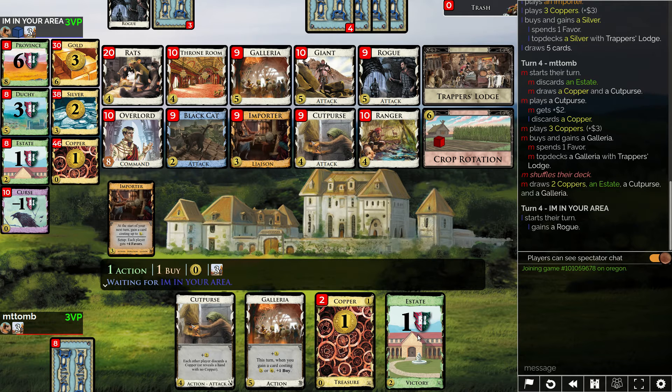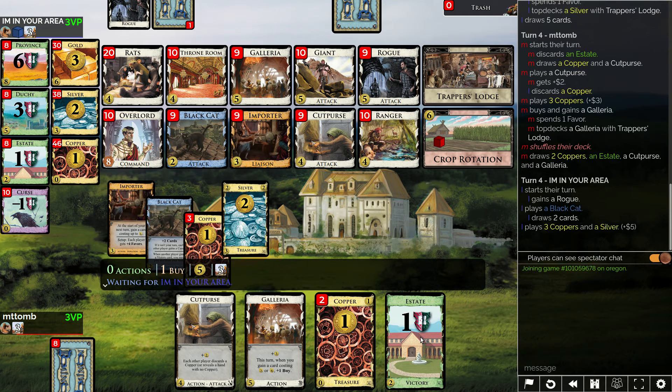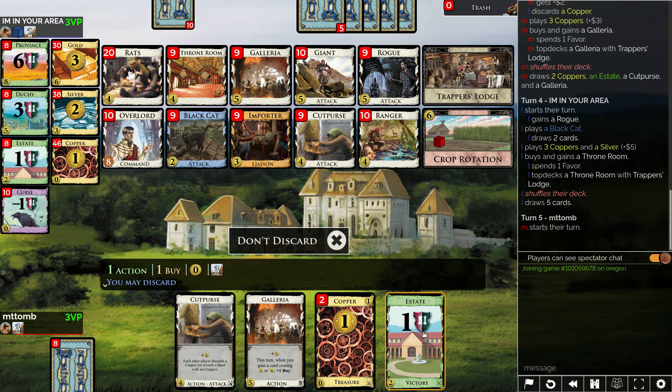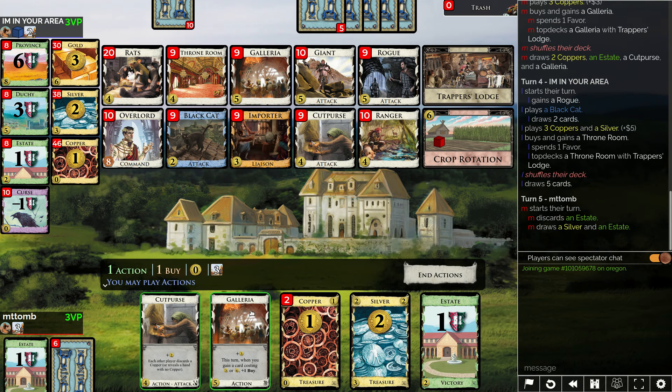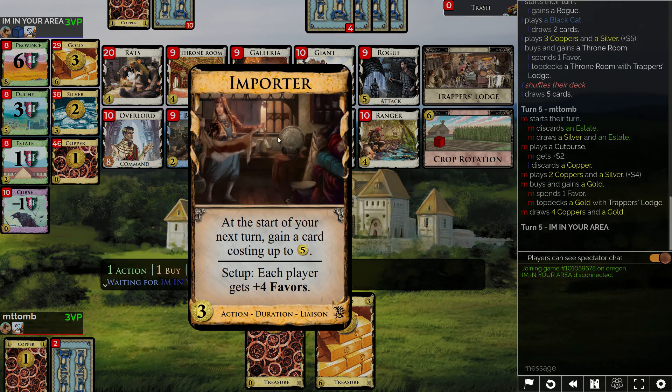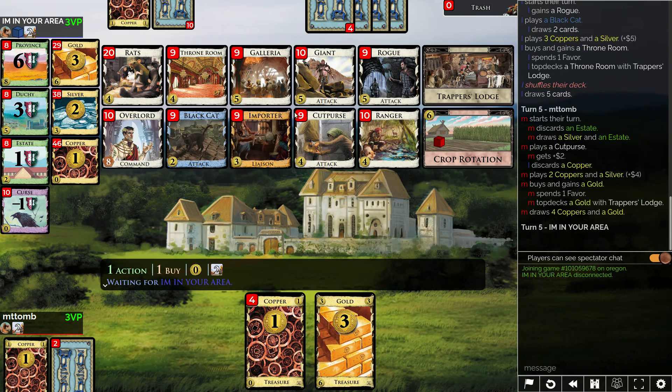Opponent's going for rogue — okay, sounds like maybe I should go for rogue too. Do I want seven or is six good enough? I think six is good enough — yeah, let's put it on top. Nothing else gives me favors so I kind of gotta use this, but two gold is pretty good. I think it'd start.